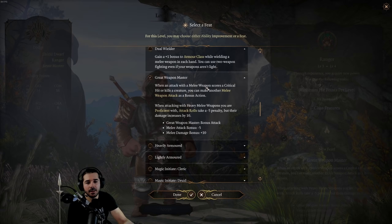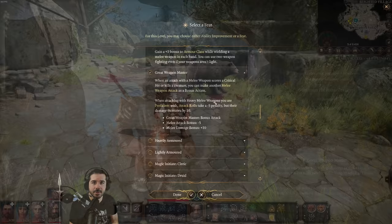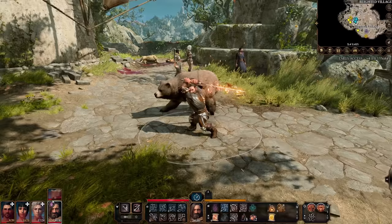But the main use of this feat is with heavy melee weapons: great axes, two-handed swords, great swords, glaives, pikes, and halberds. When you're wielding those weapons and you toggle Great Weapon Master on — you can toggle it on and off in the bottom right — you get a damage increase of 10 if you land your melee attack.